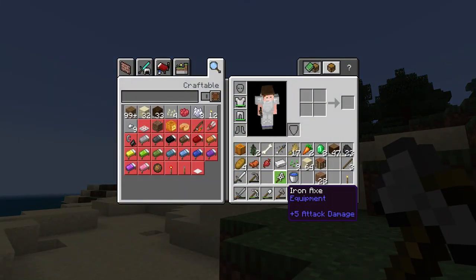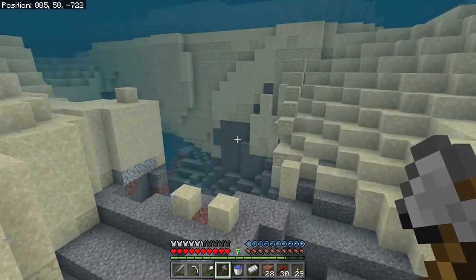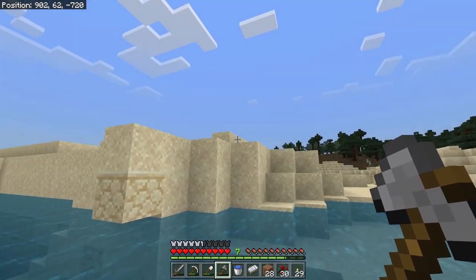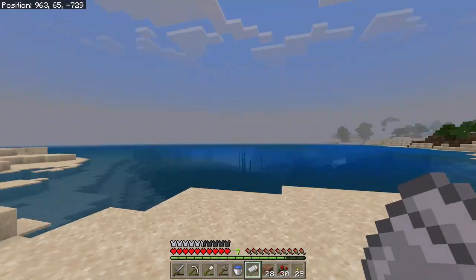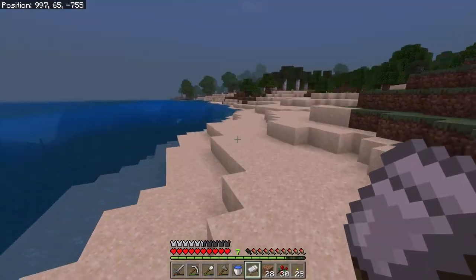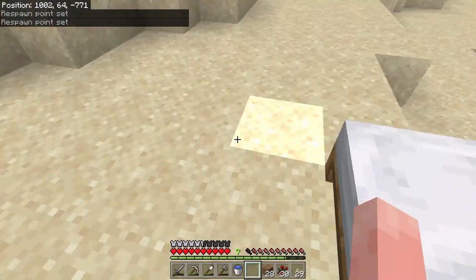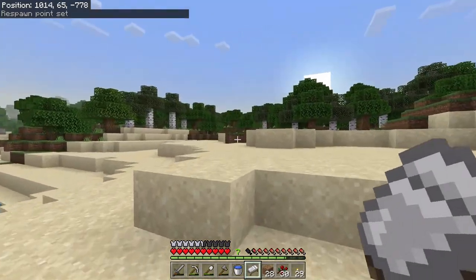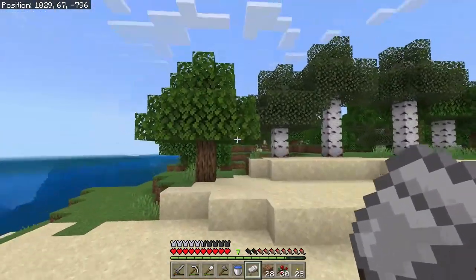Two stacks of sand feels like enough for now. Sugar cane! I'll definitely want that for enchanting later - let's grab it up. It's starting to get a bit dark and we're going to have to sleep soon. This looks like a good spot. Birch trees and oak trees - do we want some birch and oak saplings while we're out? Probably.